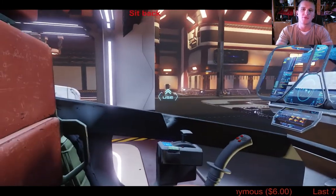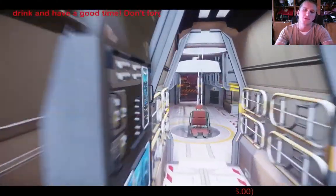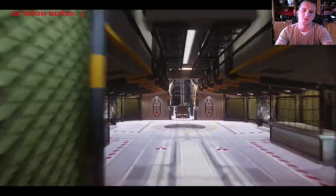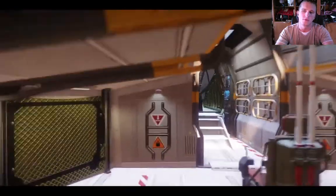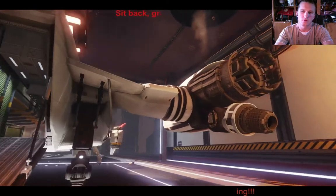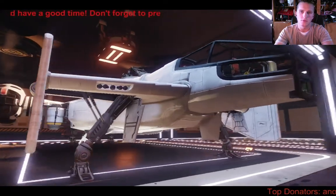It doesn't matter if you're on my tail, because all that happens is I flip around 180 degrees while my momentum is going wherever, and I can still shoot at you. That takes time though, and flipping around — if you're thrusting just to flip around — that will actually change your direction. It depends on whether you're using your main thruster or lateral thrusters, and whether the ship will compensate automatically.